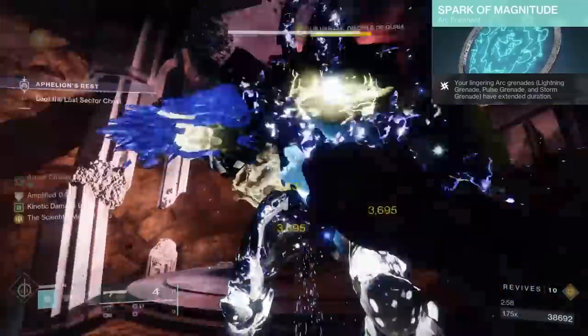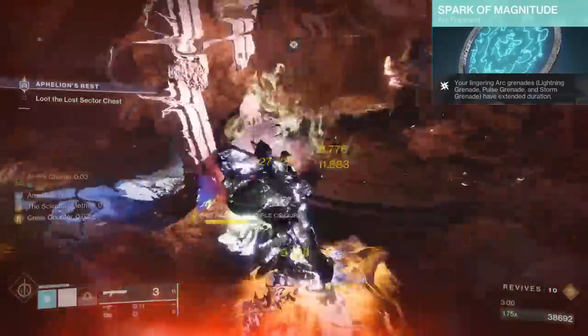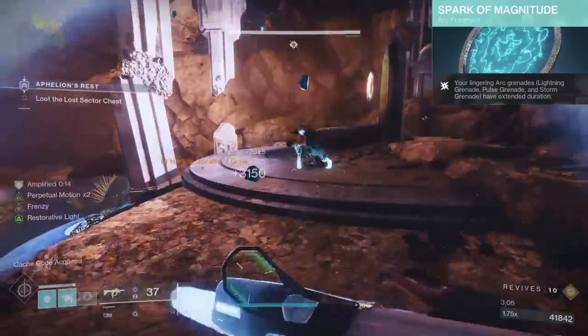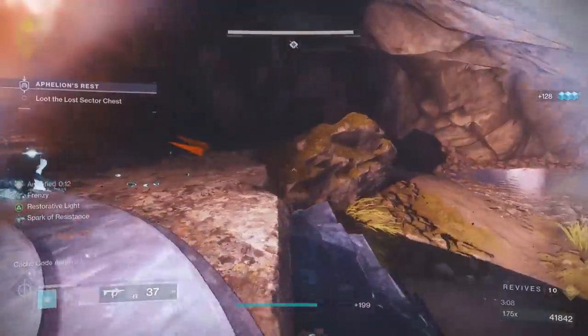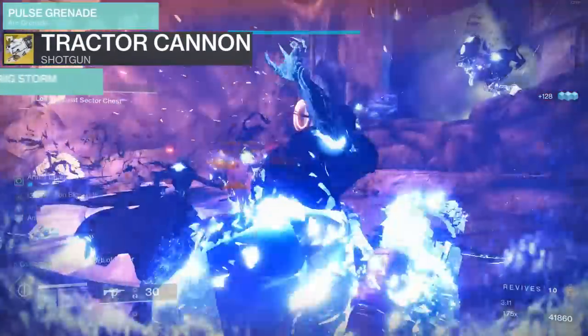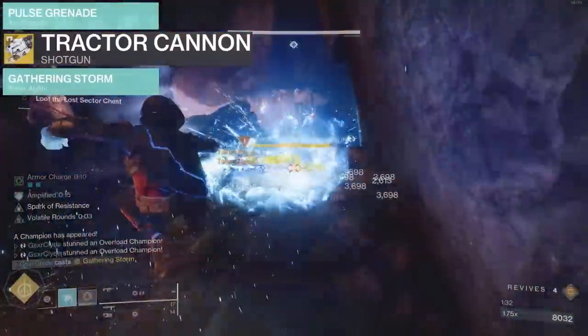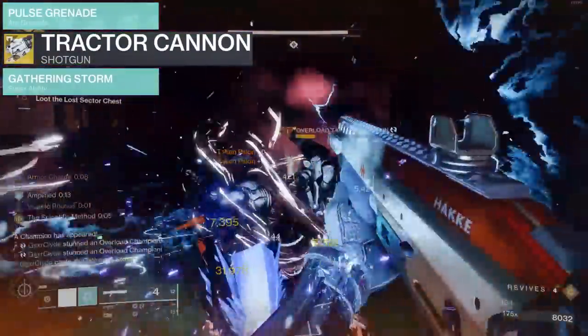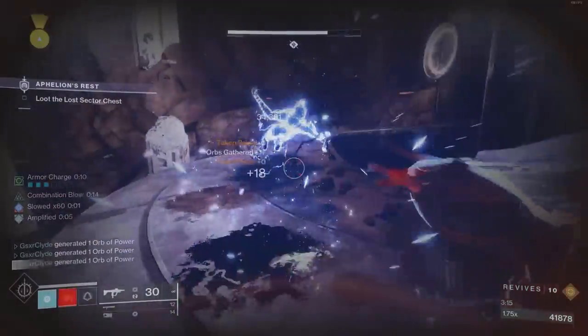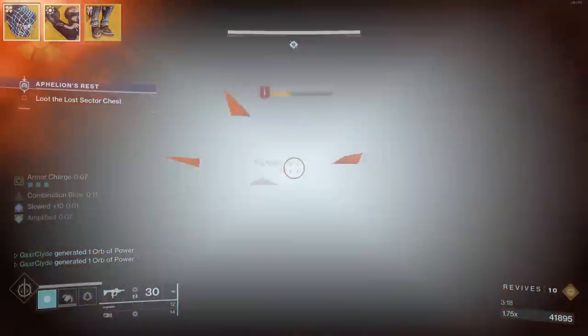Spark of Magnitude is optional. Since I'm getting grenades back so fast, I wanted them to pulse the overloads. Pairing a pulse grenade with a Tractor Cannon and your super all at once — I did a demonstration of that in this Lost Sector run and absolutely annihilated those overloads. I'm running the same setup for all three exotics.